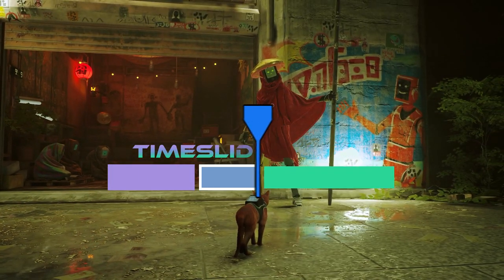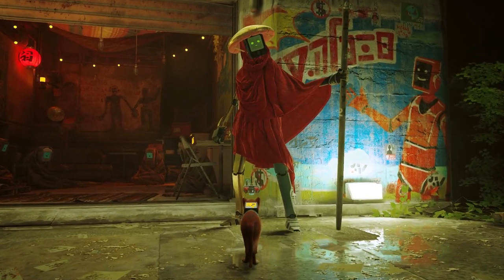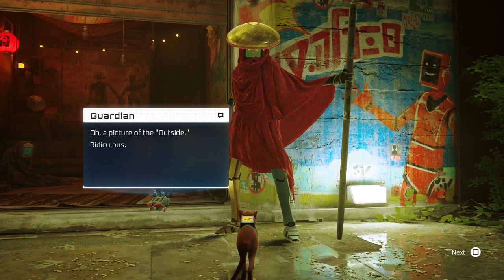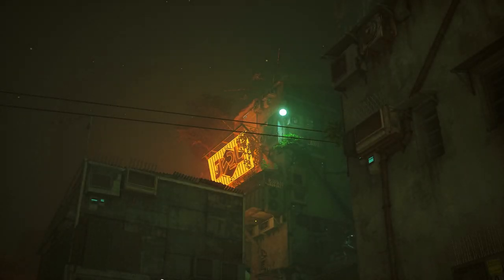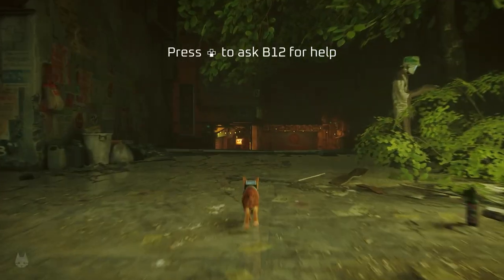In this video I'm going to show you how to 100% the slums. The first thing you do is walk up to this guy and show him the postcard that you got earlier. He'll tell you where to go next, which is that sign. We're actually going to ignore him for a little bit and do a few other things.